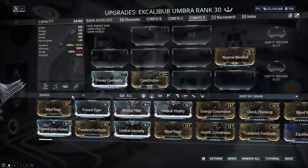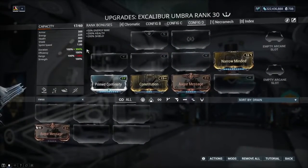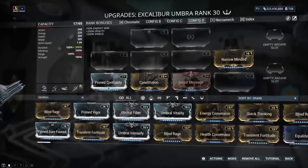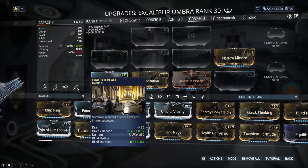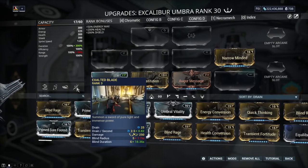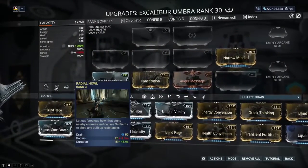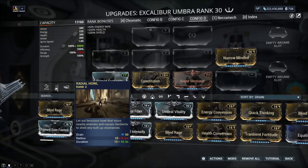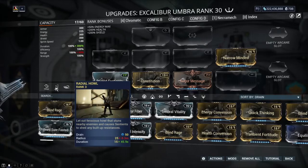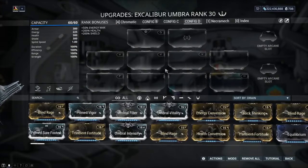I'm currently at 0.93, so let me put in Constitution and Primed Continuity. That gets us to 306% duration — which currently is the maximum amount of duration you can get. And even with maximum duration I'm only at 0.82, not 0.63. But what does that help with? It still reduces the drain on Exalted Blade, and it also wonderfully helps with the duration of how long I blind and stun enemies with Radial Howl — or Radial Blind on the normal Excalibur. Hopefully this gives you guys more insight into how drain works in the game.